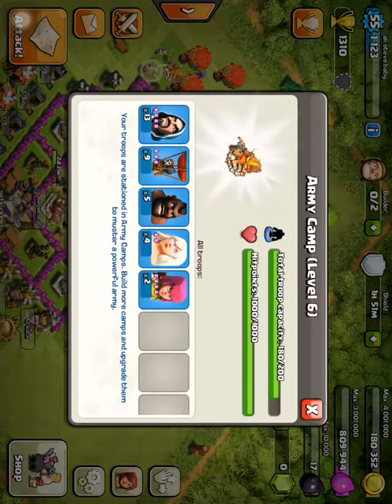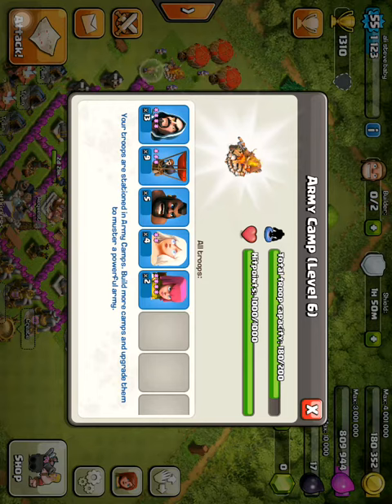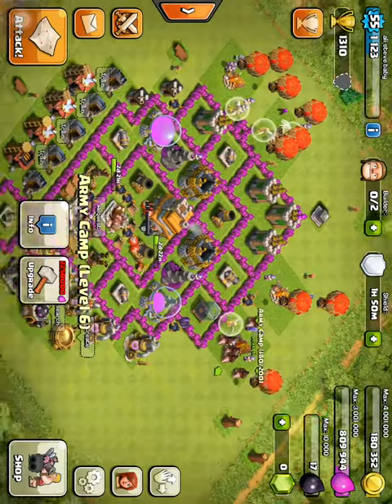So this is what I'm gonna be using: 15 wizards, 9 balloons, 5 hogs, and 4 healers and then 2 archers. Yeah, archers are boss.